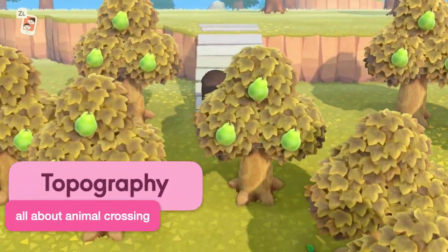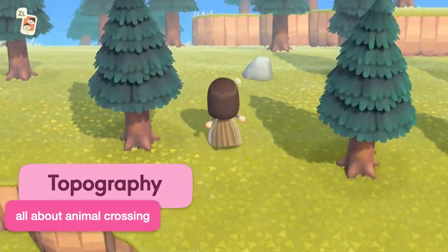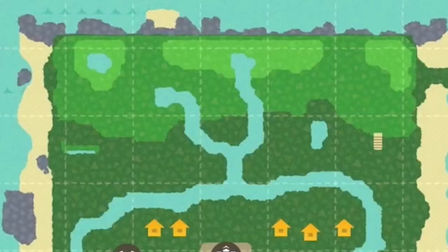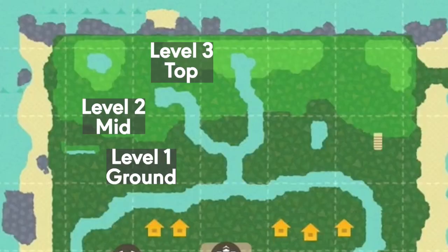And finally, the topography. Don't worry about the topography of your island too much. These are the levels of your island — there's a top level, a mid level, and your ground level. You can change all of that later in the game.